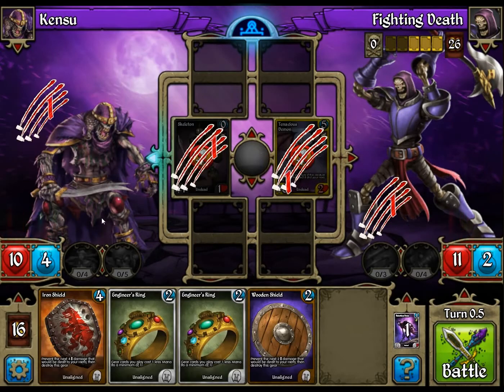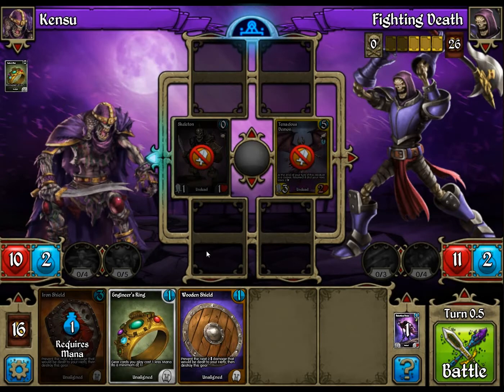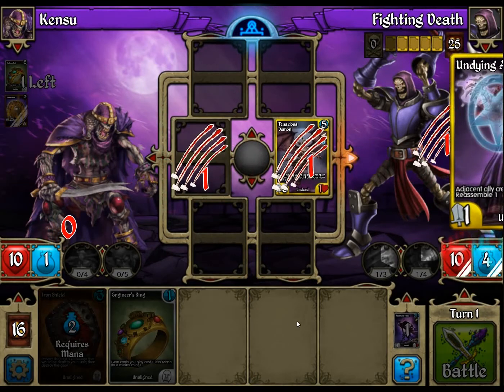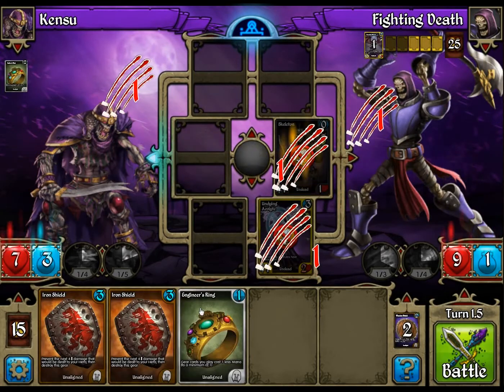We won the coin toss, which is a bad thing. That means we're going to take a hit from the Tenacious Demon. I'm going to go ahead and play a wooden shield. He did play the Undying Acolyte, so the demon is going to go away at least.